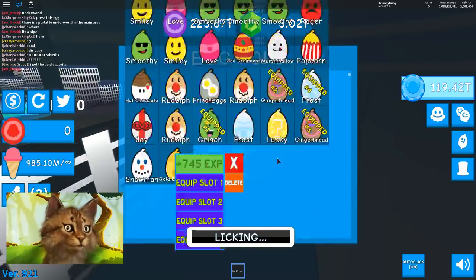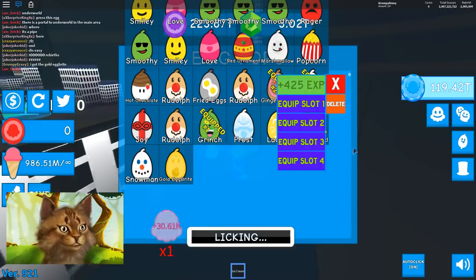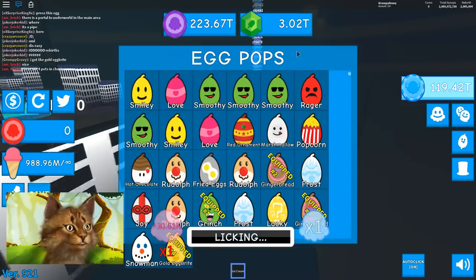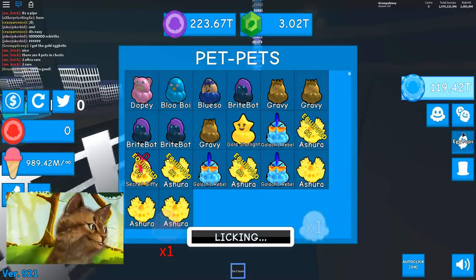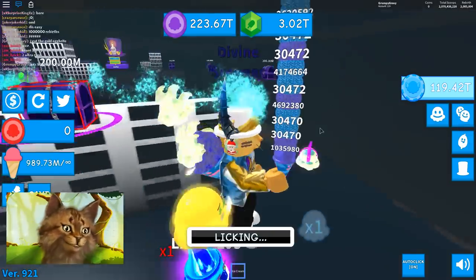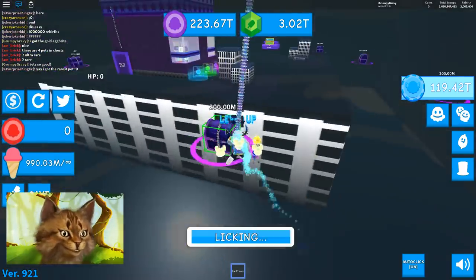So what does a gold egg bright do? Oh my god, it's so good. Which one is my worst one? Equip this on number four. Oh my god, this is so good! Dude, this thing is so OP. I get 30,000 ice cream!